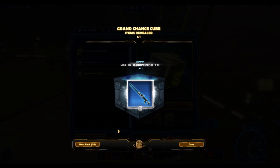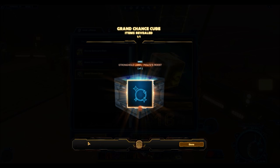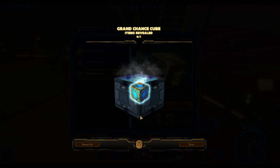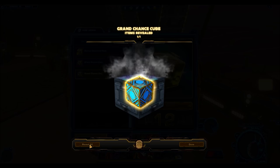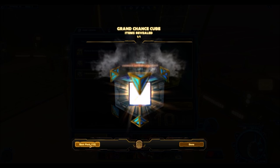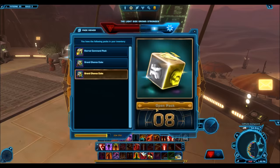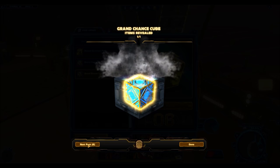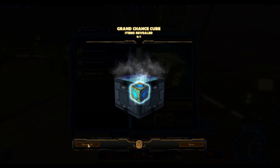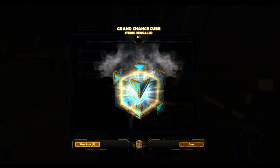Now let's talk about the disadvantages, of which there are many, and this part of the video will be closely linked to what you see on screen. Grand chance cubes simply drop too much junk — you see this time and time again as I keep getting emotes and companion customizations. It is actually deceiving to say that grand chance cubes drop everything from the cartel market, because the majority of items you'll get are dye modules, companion customizations, toys, emotes, and bronze weapons and mounts. These are bad drops because they won't net you anything on the GTN.